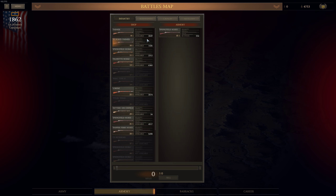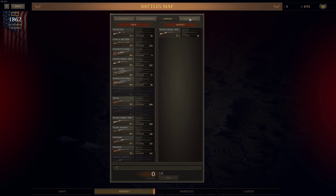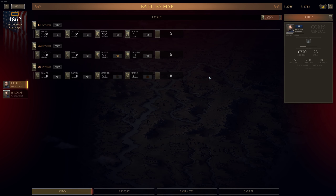What else could we do? We cannot sell anything from cavalry or artillery. Well, we could sell those 12-pounder howitzers — are we going to use them? I don't think so. Do we want to sell them for 2,000? Yes, we will. We'll assign additional supplies — boom.